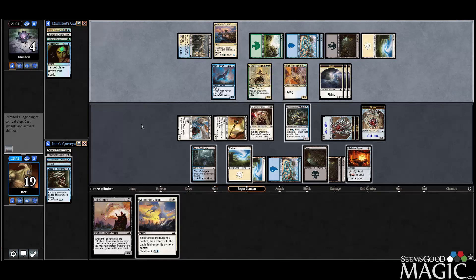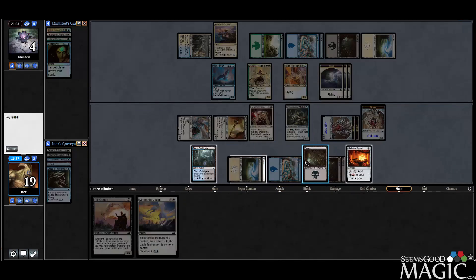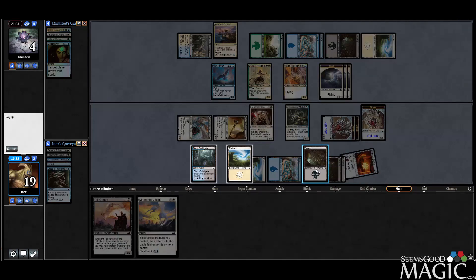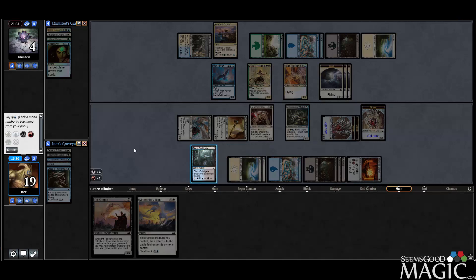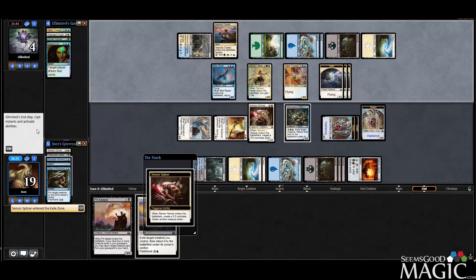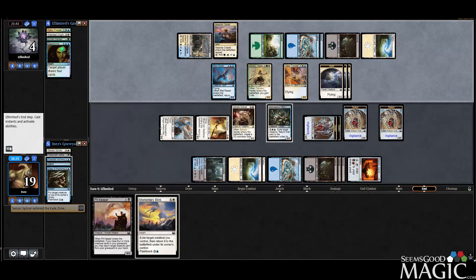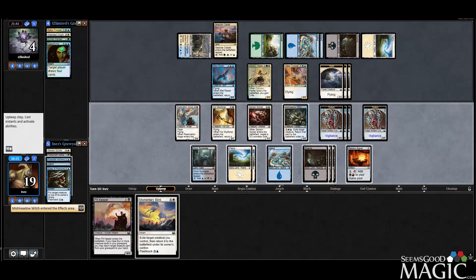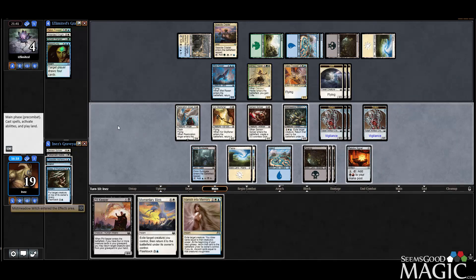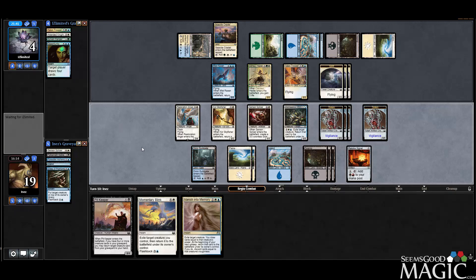I just have to remember — don't let it go to the instep, we just want to do it during their second main. Now we blink it. It comes back, get the token, do the thing, untap. They have six blockers to our bunch of attackers, so we'll just smash.